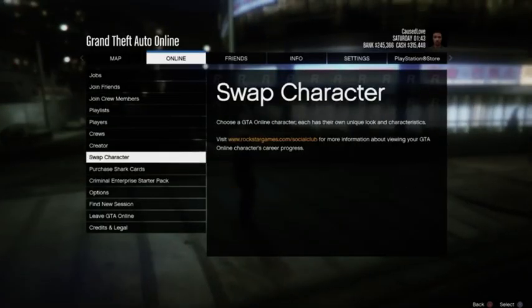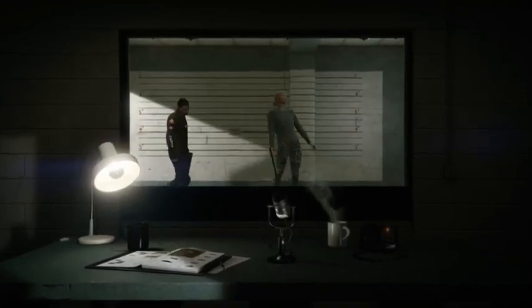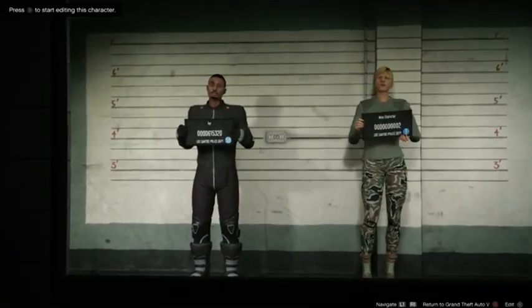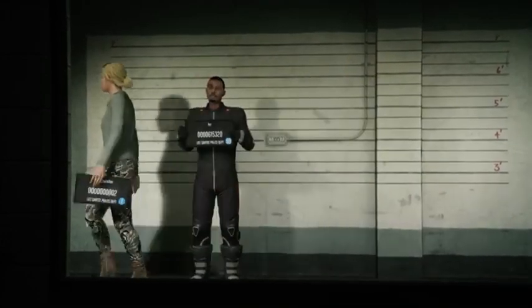Open the interaction menu, go to Online, and select Swap Characters. Once you load into character selection, make sure you have a second female character. If you don't have one, you'll need to create one. As you can see I didn't have one, so you just create the character and make sure you transfer the level and money from your main character to this new character.